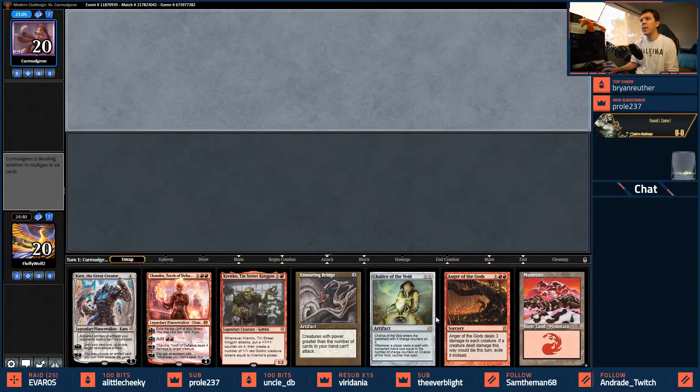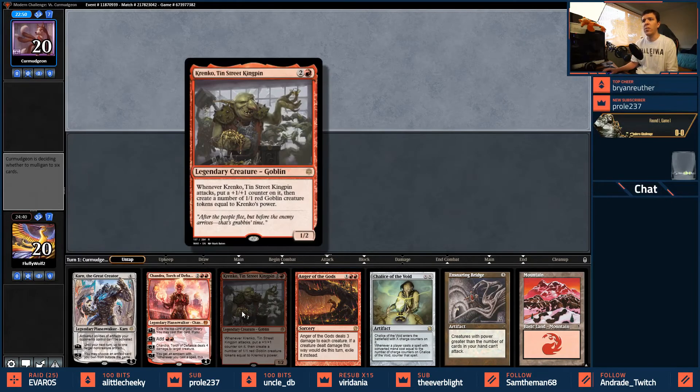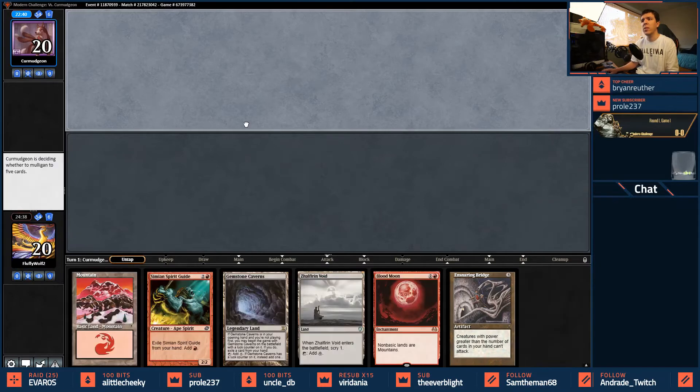Game two: we have a single land, not much else behind it — we're going to mulligan. Our opponent mulligans as well. We keep the six because it gives us both Bridge and Blood Moon, and we get a scry. We need to decide whether to get rid of maybe a land or something.